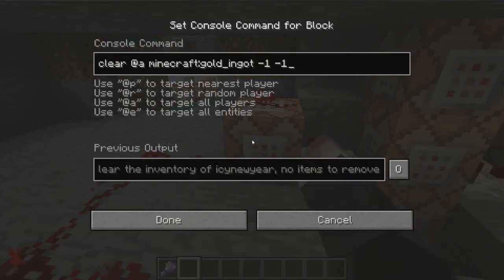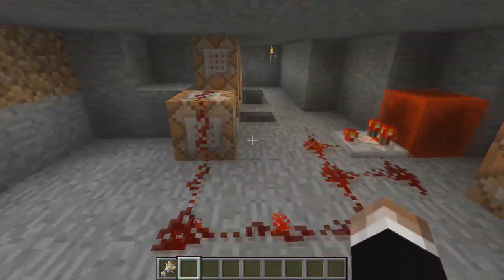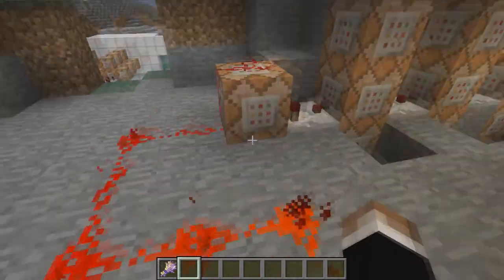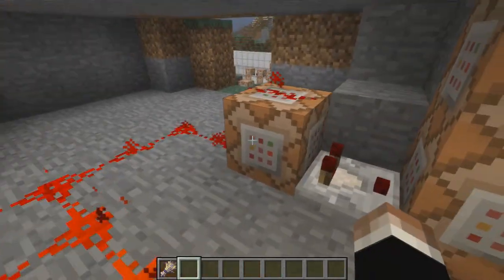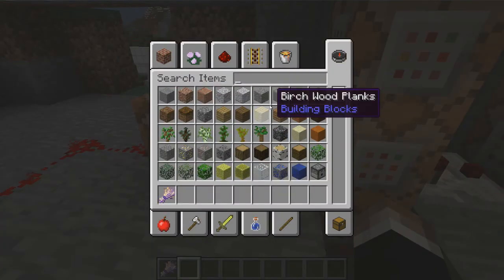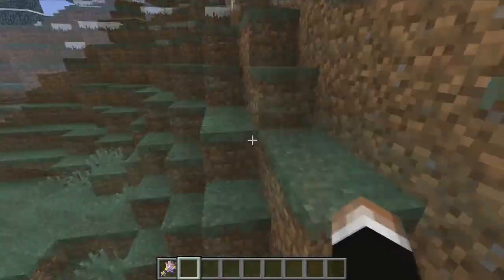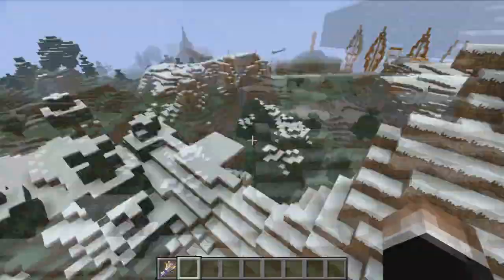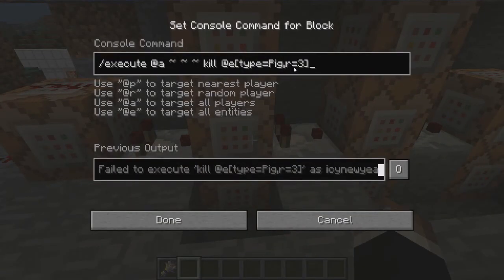This is the core of it - how it searches to see if you picked up gold. This is constantly ticking, in subtract mode. We had to give it a little distance because it was ticking too close the first time. So: clear all players of minecraft gold, negative one negative one - this means you're not allowed to have any gold in your inventory. If you do have gold it's deleted. If I put this gold in my inventory, boom it's deleted. And a pigman should have been summoned somewhere around here.